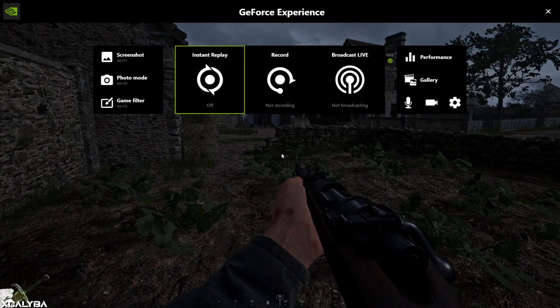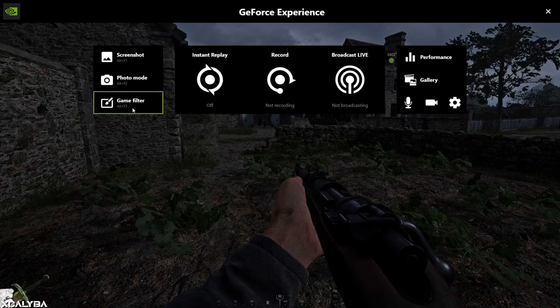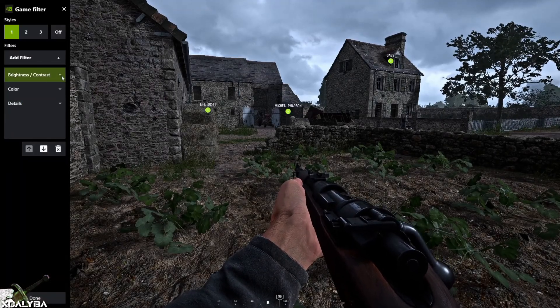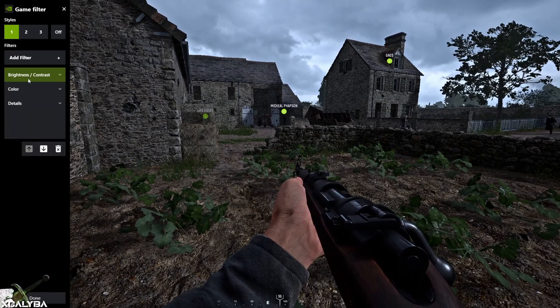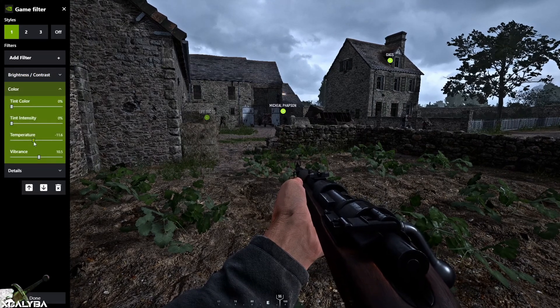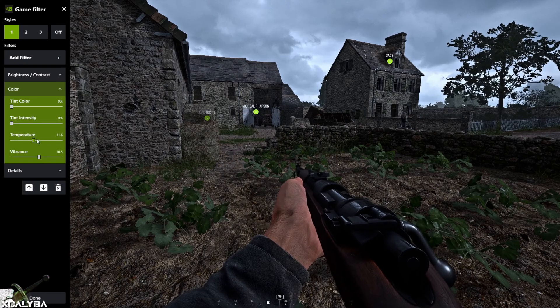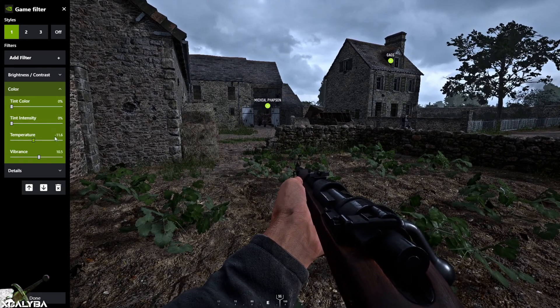Now let me show you what I'm rocking. You press Alt-Z to bring up GeForce Experience on your machine, go to Game Filter. I've got these three: I've added 15% contrast under the Brightness Contrast filter, I've added 10.5% vibrance, and I've reduced temperature by 11.6 — so it's negative 11.6.